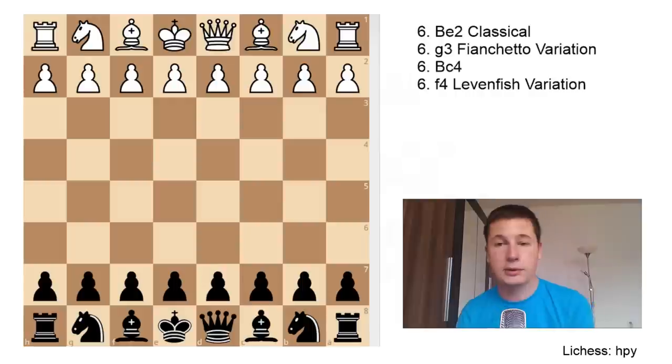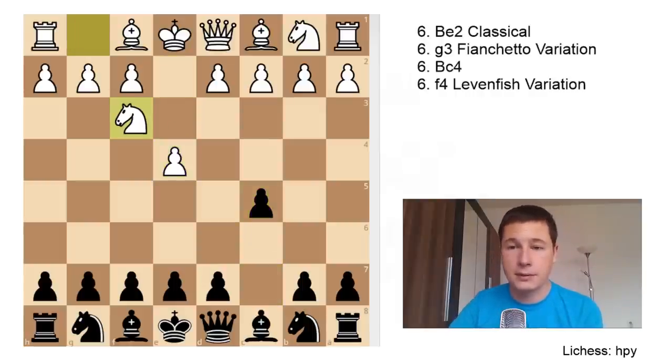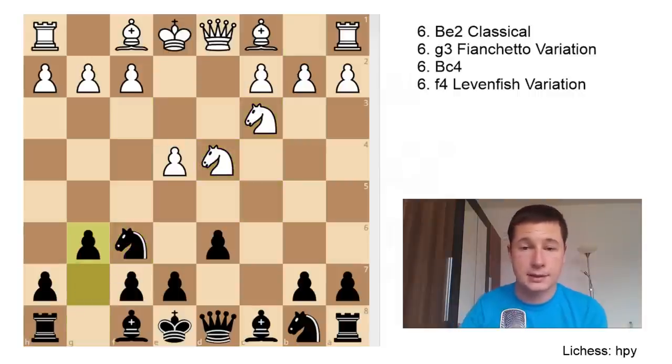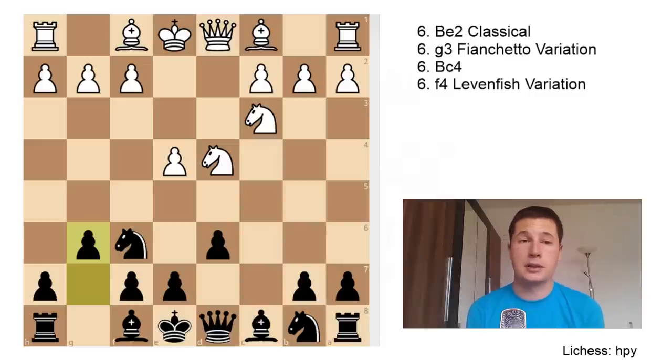Let's get started with the classical lines first. The moves are e4, c5, Nf3, d6, d4, cxd4, Nxd4, Nf6, Nc3, and g6 — this is the Sicilian Dragon. If you're unfamiliar with the theory of the Sicilian defense, I've linked an introductory video in the description below, along with a link to part 1 on the Yugoslav attack.